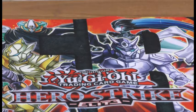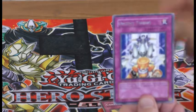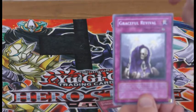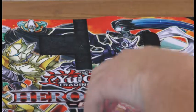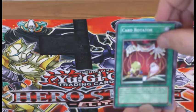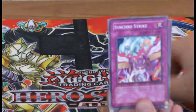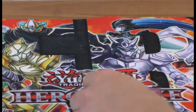Two packs to go. Confusion Chaff, Junk Barrage, Urgent Tuning, Graceful Revival and Synchro Strike — a full track pack. And our last pack: Card Rotator, Quilt, Bolt, Hedgehog, Nitro Warrior, Synchro Strike and Remote Revenge.